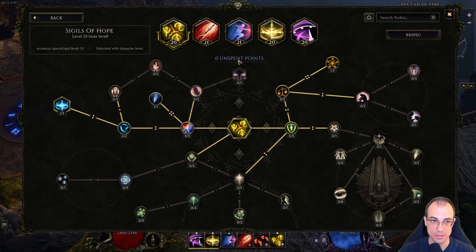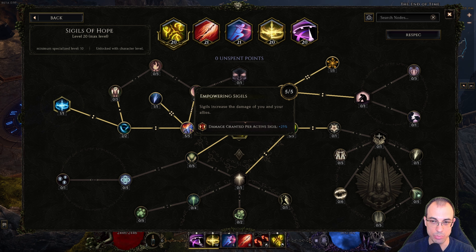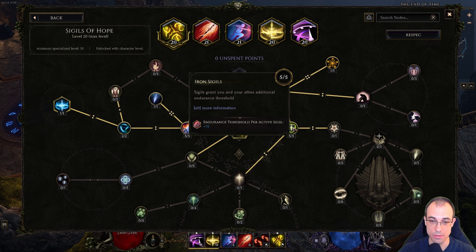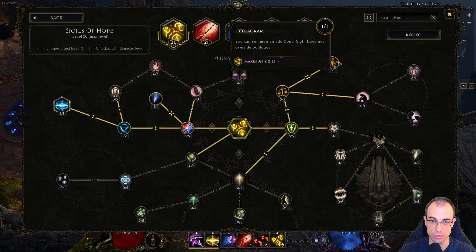Next we have Sigils of Hope. It's a pretty standard layout: get the damage boost, get Sigils on kill, make sure they're instacast, get your endurance threshold per Sigil — this is great because we have max endurance as well — get your duration, and get your max Sigils plus one.